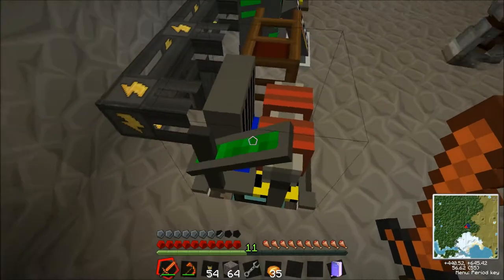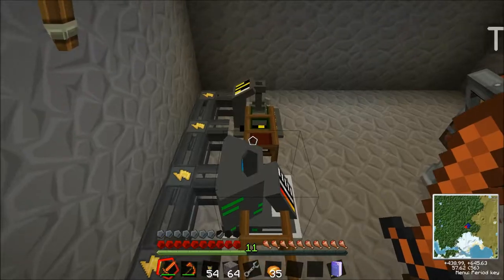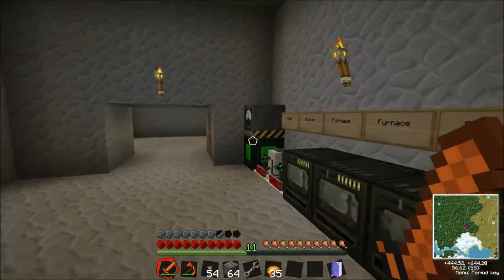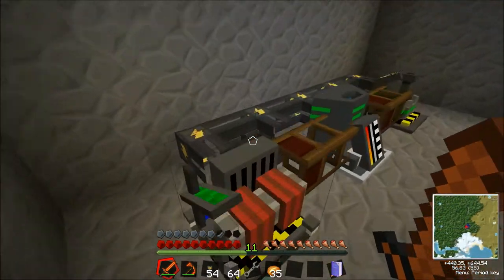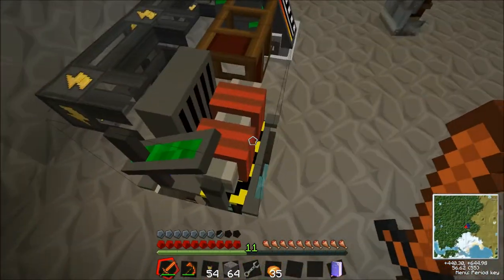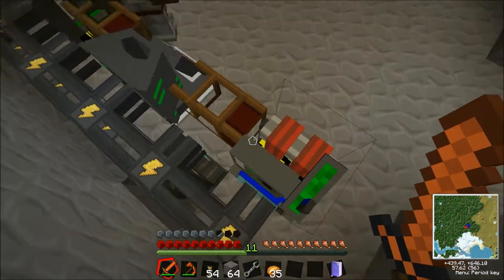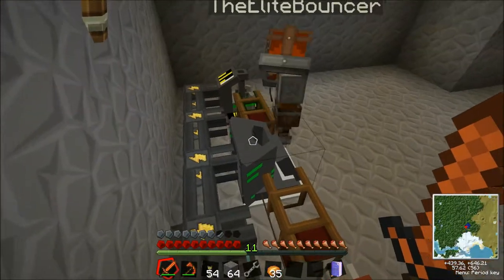We've got the chemical extractor which I had to make because we forgot about that. Then the stuff that Joe made was the nuclear boiler and the centrifuge. We've just got some power running all the way from here, just underneath the ground with these cool cables. They come in here. We've also got an electrical pump underneath the ground there, and the electrical pump is pumping water into the chemical extractor and the boiler.